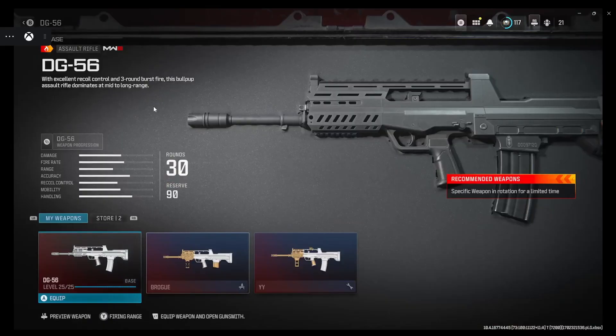Hey guys, Akino here welcoming you back for another Create a Class video for Call of Duty Modern Warfare 3. Today we're working on the DG-56, the three-round burst assault rifle — one of the two burst rifles. Things good, things nasty. It's a nice laser, man. If you hit those shots, bursting people between like one to two bursts, it's a really good burst rifle.